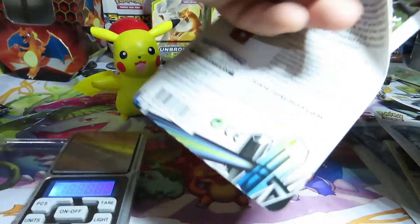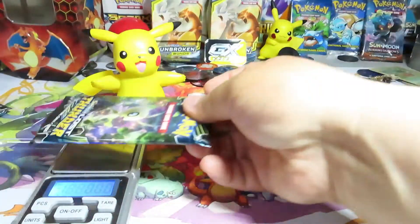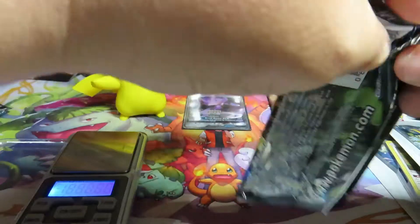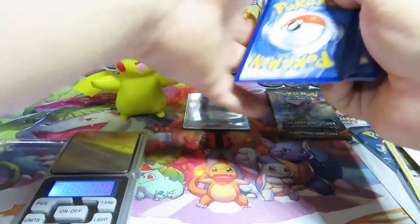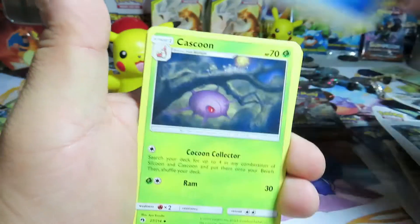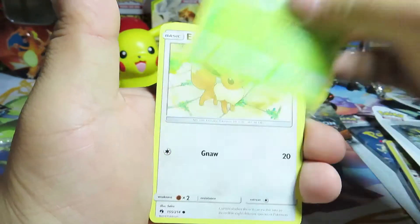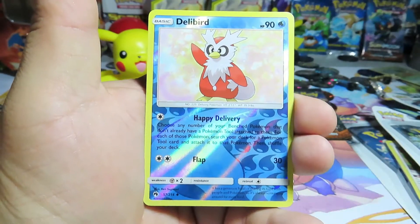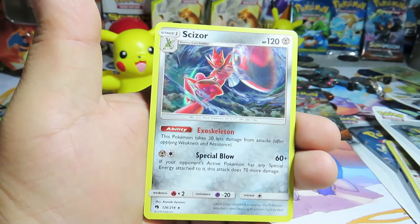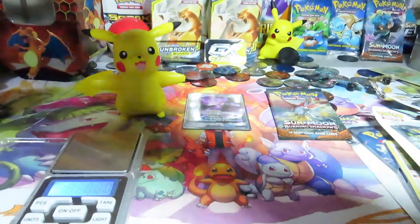I will go back later and take out these holographics. Pikachu is really excited about this pack. The pack weight is 21.97. Let's see what he's excited about — a Cascoon, a Wait and See Hammer, a Net Ball, a Pinnacle, a Bruxish, a Durant, a Marill, a Taillow, and a holographic Scizor! That's what he was excited about — he knew this one had a holographic in it. Not bad!